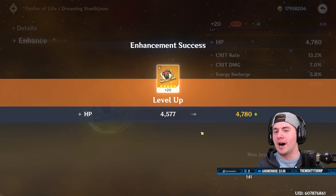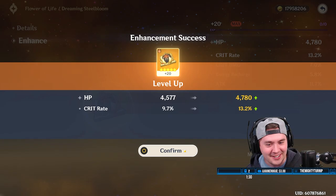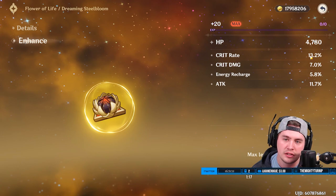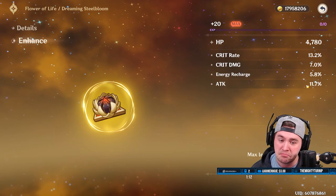Oh my god, that's a nice piece. That's a good way to start the week. So what is that, 26? You got to multiply crit rate by two plus seven — that's like a 33 crit value, plus energy recharge, plus we got some attack. That's a nice piece. I'm not gonna cry about that piece.